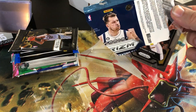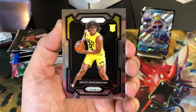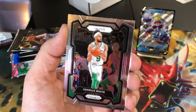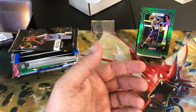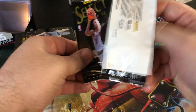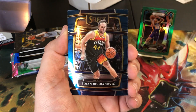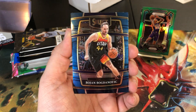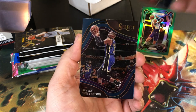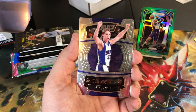We got Prizm here for Wembanyama. Let's see what we can get - that pack just wanted to disintegrate. Good old Anthony Davis, Bryce, Sensibaw rookie, a beautiful green PJ Washington Jr., and Derrick White on the end. All these cool cards will be sleeved at the end. Nikola, Russell Westbrook, and a Steve Nash Select - that's a cool card there.